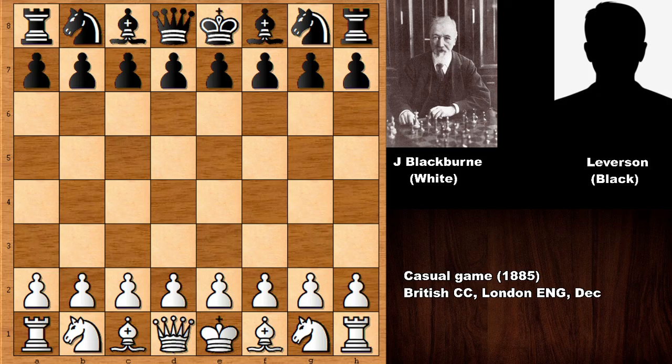Hello everyone, I have one more very interactive chess game to show you. In this chess game we have Joseph Henry Blackburn with the white pieces and his opponent is an unknown chess player named Leverson. This chess game was played in 1885 in London, England.